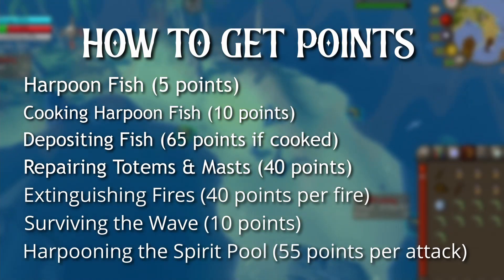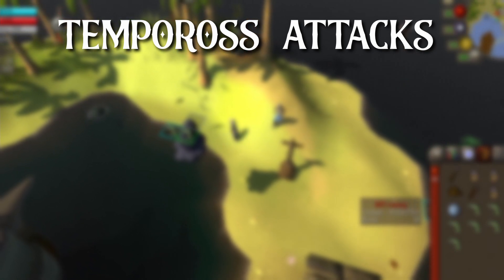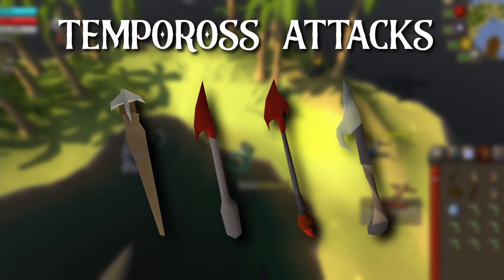Once Tempoross's energy bar is drained you'll be able to fish the poles beside him. Be aware that if you're hit by one of Tempoross's attacks you can lose some of the fish you've gathered and some of the equipment you've been using, with the exception of barb tail, dragon, infernal, and crystal harpoons.